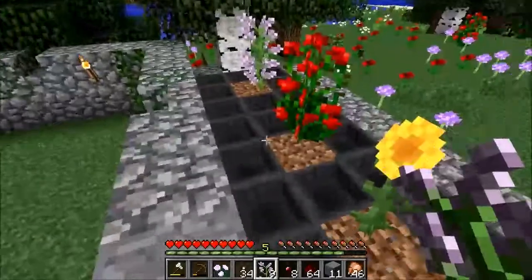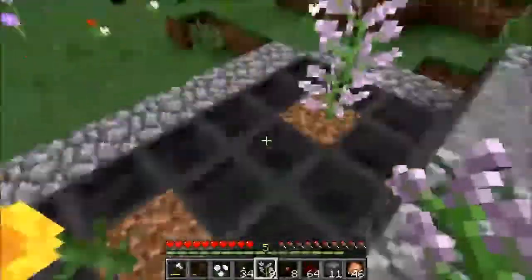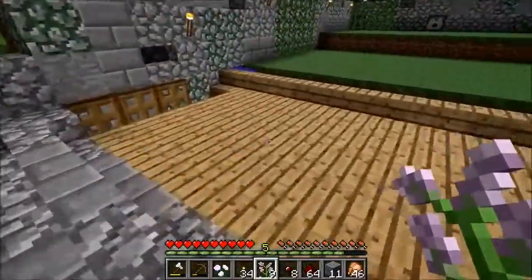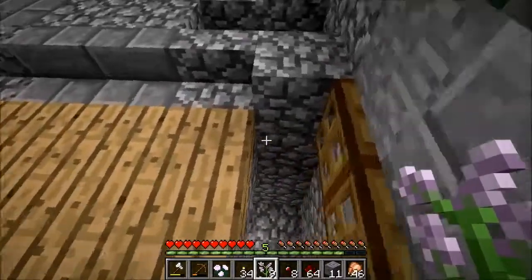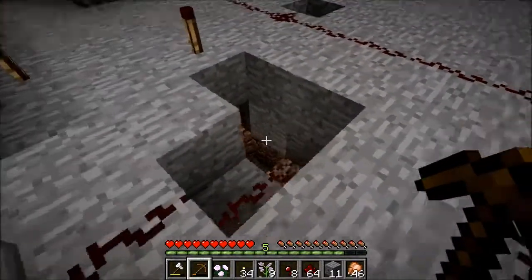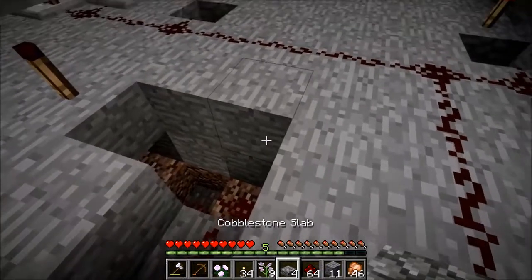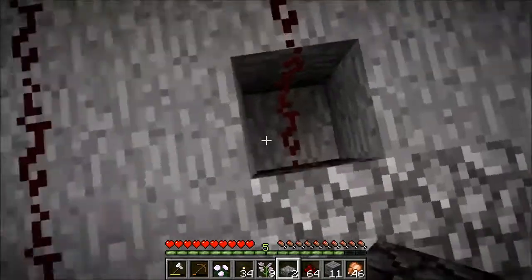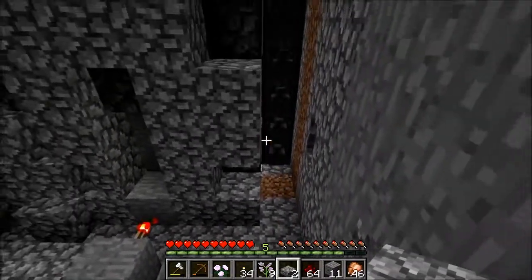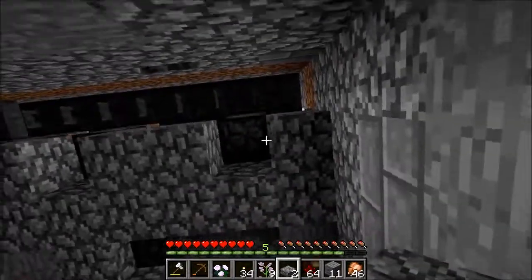One absolute mess of hoppers later — there we go. Hopefully that doesn't turn this area into just a complete lag machine, but yeah, that was the easiest way to take care of it. Let's pop down below and see what we're going to need to do in order to keep those dispensers full of bone meal. Our bone line is this guy here. It's split evenly into two — I'm going to need a third line somehow. How to evenly distribute?